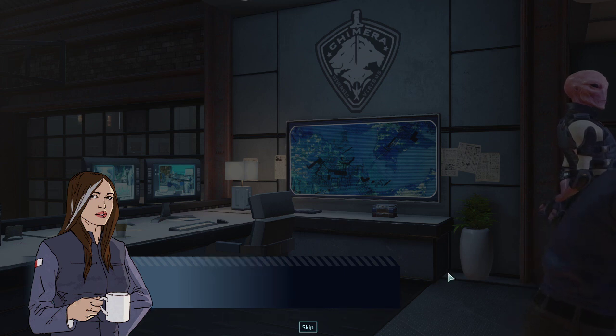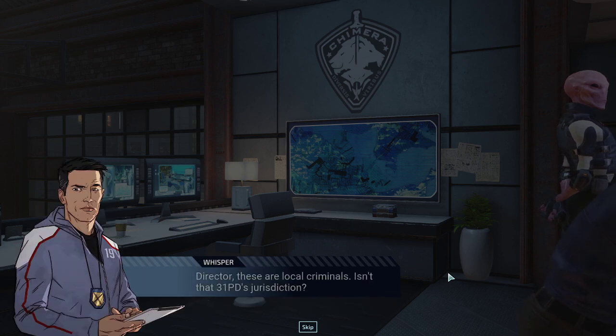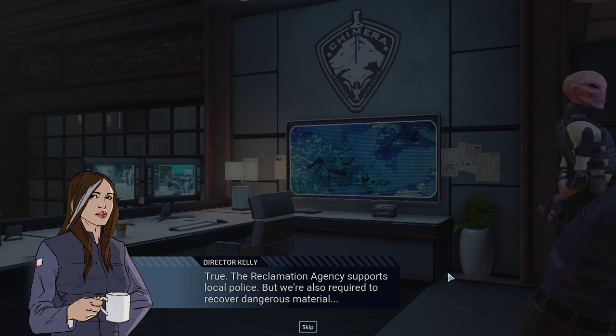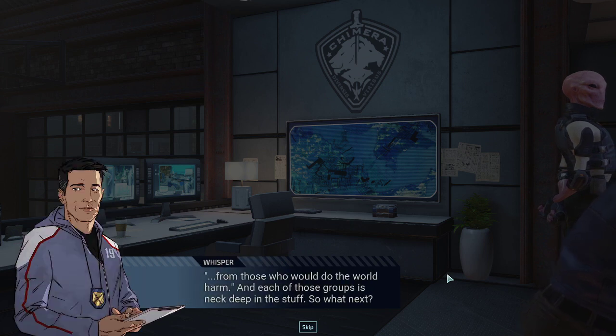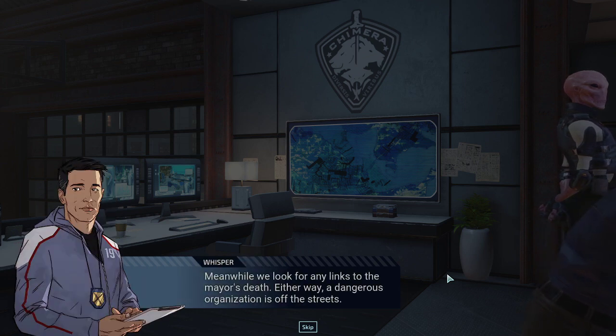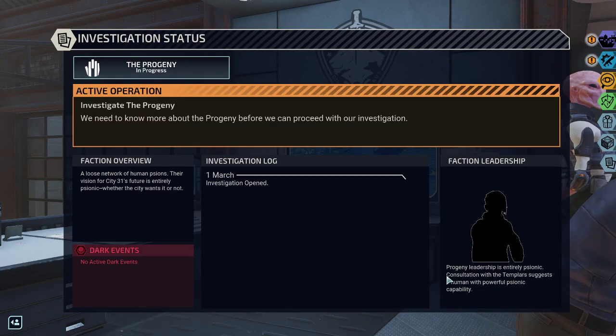We're going to start our run with the Progeny, mostly because I found them to be quite difficult and I want to show you how to deal with psionic characters right away. The Progeny has a small but loyal human membership, all with psionic capability — victims willingly hand over what the Progeny need and forget the whole thing. The reclamation agency supports local police but is also required to recover dangerous material. The plan is to focus on a single group, investigate, dismantle their operations, and take them down while looking for links to the mayor's death.